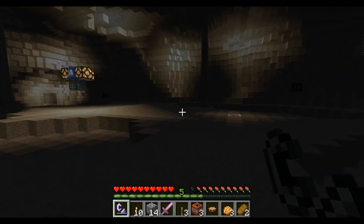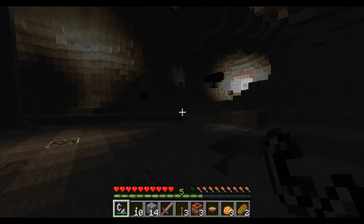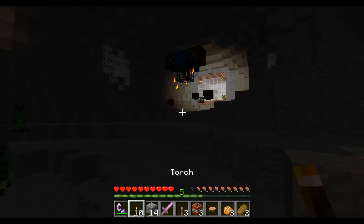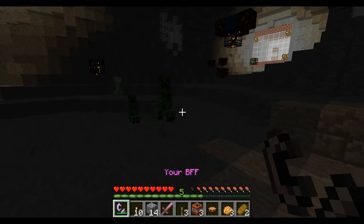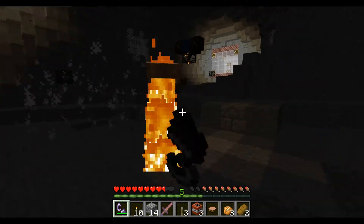That zombie has invisibility and leather boots. And then you'll find these helmet guys, which are just floating helmets basically. The spawner keeps going — come on, dang it.